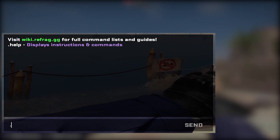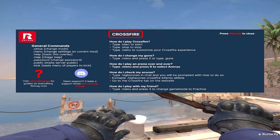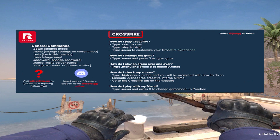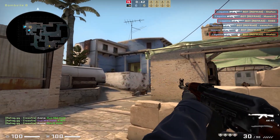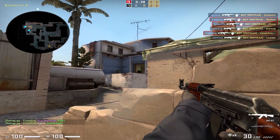If you need any help in-game, you can type .help in the chat to bring up a tutorial card, or you can go to wiki.refrag.gg for a more comprehensive tutorial and a complete list of commands. You can always invite a friend to join your server to play as a duo, either to practice covering each other or simply to warm up together.